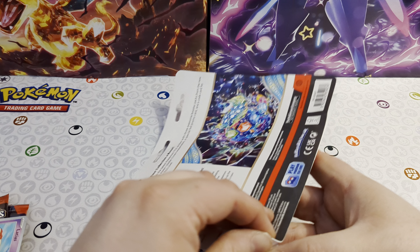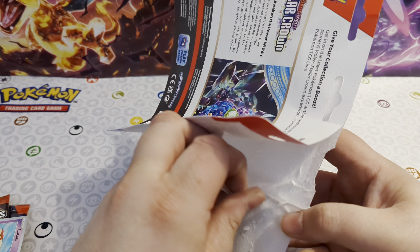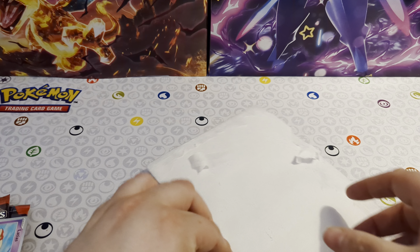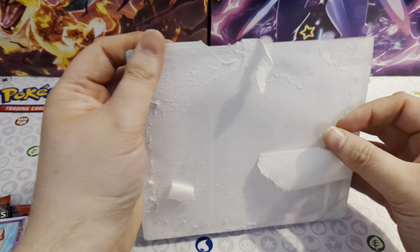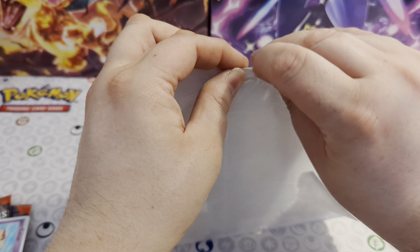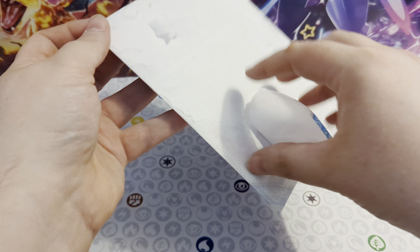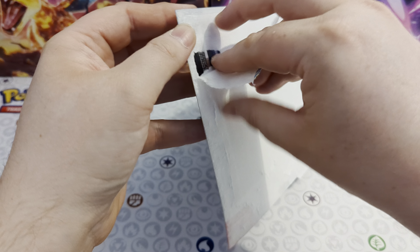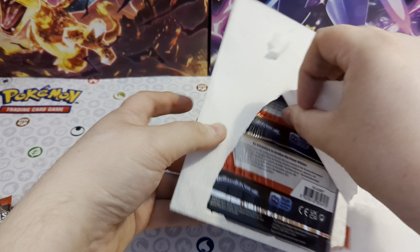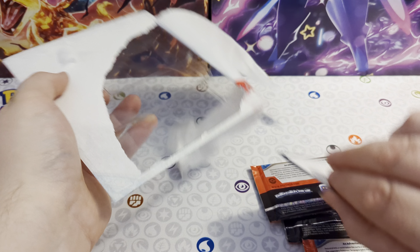We do have coming up some new tins — the Paradox Destiny tins came out last week — and we've got those to open over the rest of the week. Then we have a Paradox Fury Premium Collection coming up as well, and a Shrouded Fable booster bundle I've opened one of. So plenty of products coming up, and today is actually a hundred days till Christmas, so we're starting to get some big products coming through.